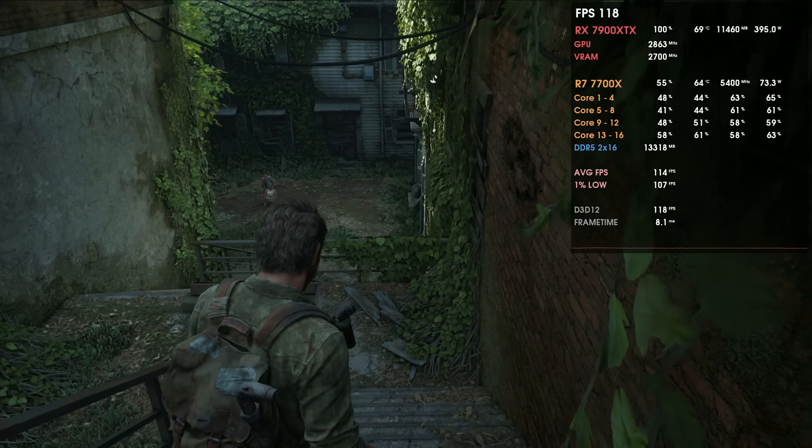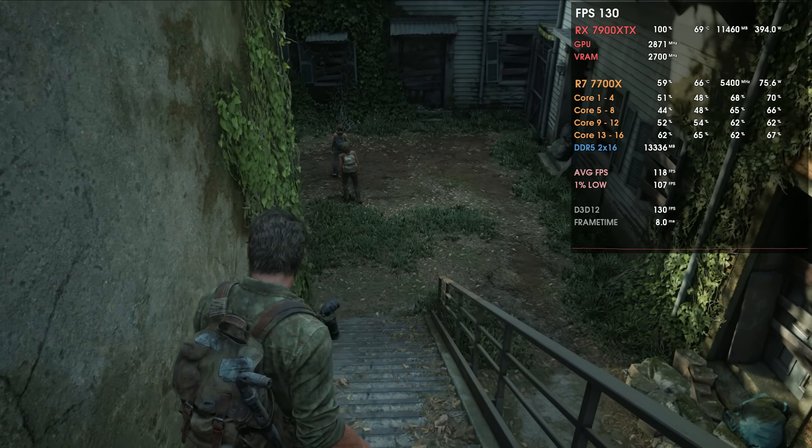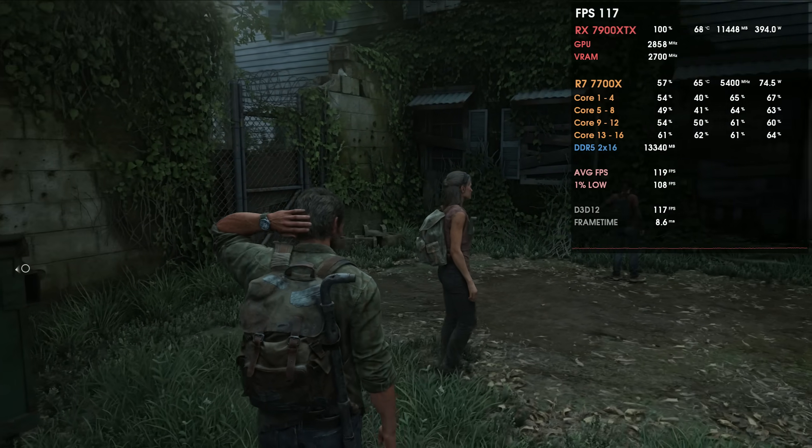As for my experience with these drivers, we have way more good things than bad things. First, we have more FPS on the RX 7900 XTX — not just in The Last of Us due to its optimizations, but also in Resident Evil 4 Remake, both showing higher performance. On top of that, both CPU and GPU temperatures were usually lower even with the same or higher FPS on the 23.4.1 drivers compared to the 23.3.2.